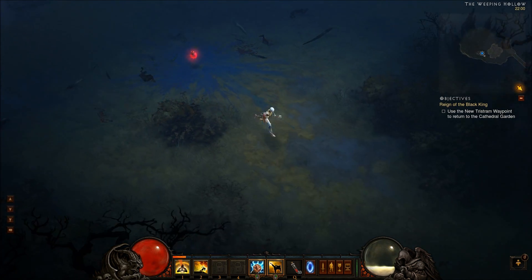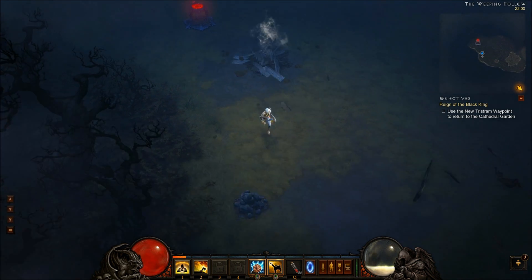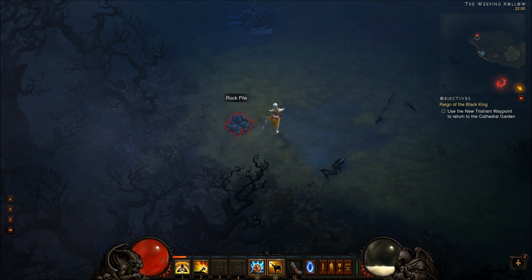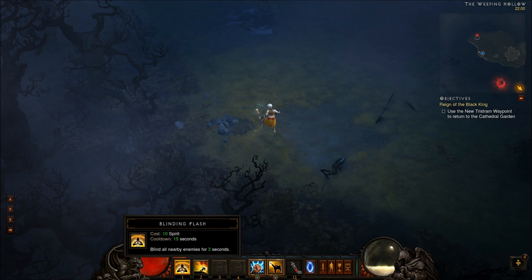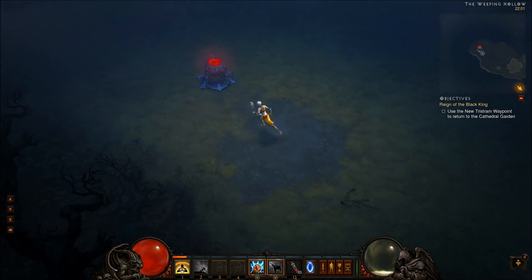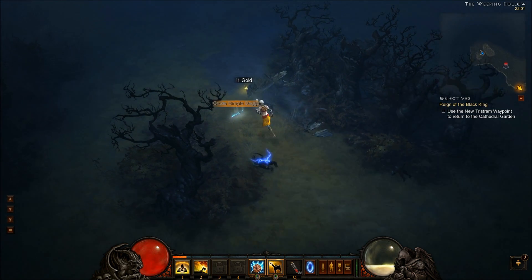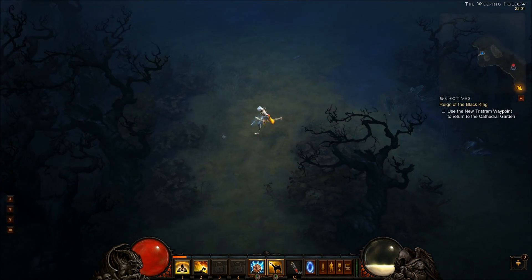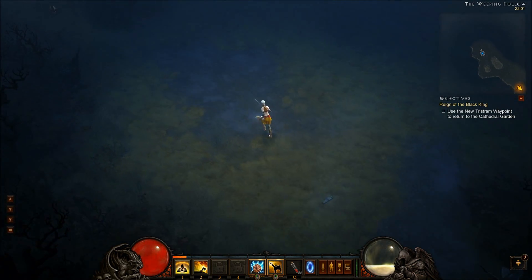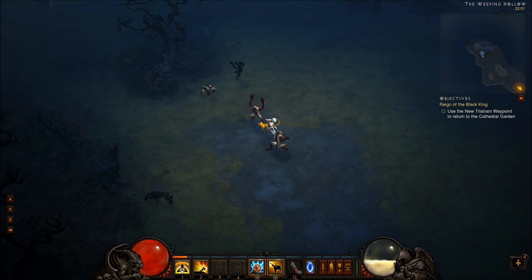I told you earlier I'd say more about spirit, so I'll talk about it now before I switch my abilities. The monk generates spirit with his or her basic attack, and spirit is used to perform the other moves like Lashing Tail Kick, Blinding Flash, and Dashing Strike — all of those require spirit. You get it from attacking enemies. Let's go attack this guy so you can see the spirit globe on the side of the UI.